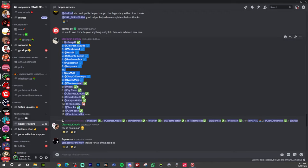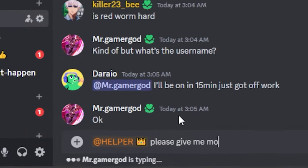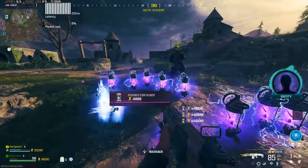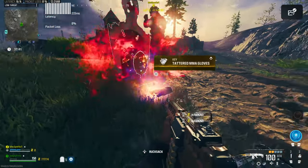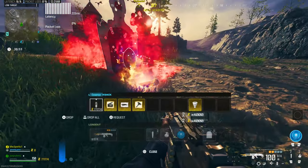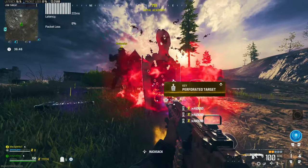I have helpers in my Discord giving away free schematics every single second. You go into my Discord, go to my helper, and say 'hey, I need this, this, and this' — they're going to join a game straight away and give you everything you want. This is much easier than doing the tombstone glitch or waiting for the cooldown. It's free; the only requirement is to subscribe.